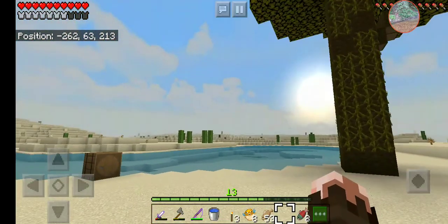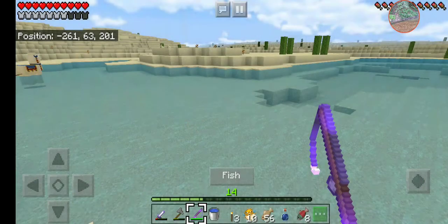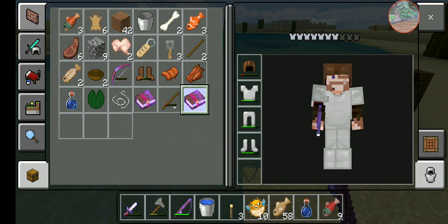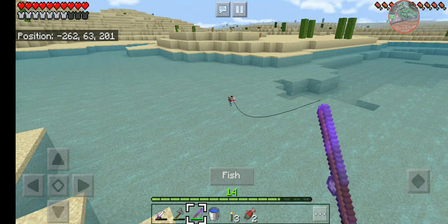46 catches and a really bad fishing rod. Oh my god, I looked at the book — on my 51st catch, look at this book. Oh my god. I don't even know what to use on it: Depth Strider — you move really fast underwater; Aqua Affinity — you can mine fast underwater; Sharpness 3 — really good for a sword; Infinity — I don't care about Infinity. That book is absurd. Now I'm on the 54th catch, having trouble keeping track.